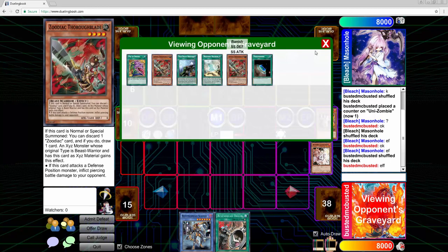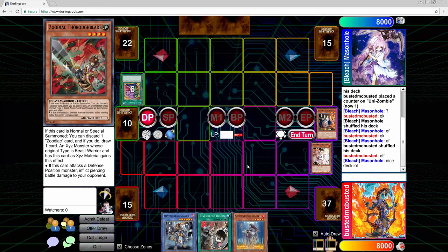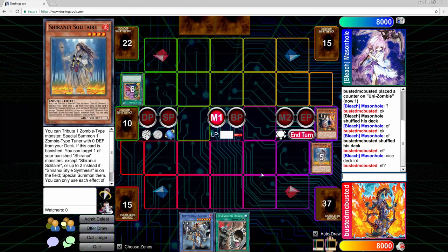Since I have Mizuki I can go ahead and send Sage, and because I have the Avenger cards in my hand I can account for 3900 damage. Then I draw Solitaire, so now that's a guaranteed 3900 — all we need is an extra 100, and we can definitely put that on board. I activate Solitaire and give him a chance to respond.